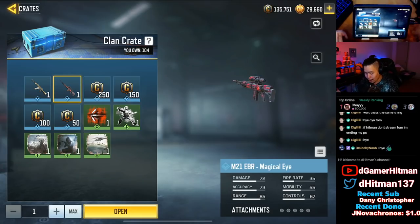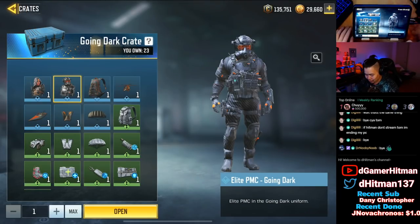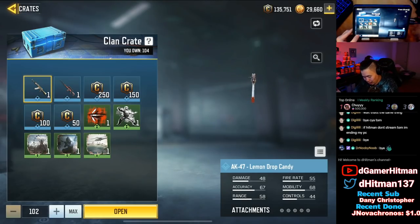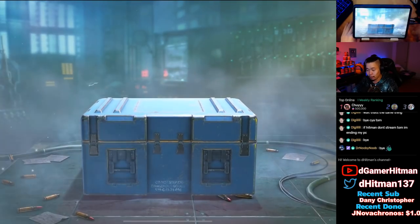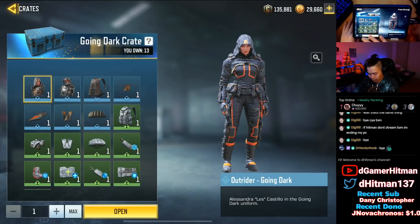We also got the M21 EBR - honestly I don't expect to pull much from this. And we got the Going Dark crate - I wish it was the other going dark crate. I already have the Elite PMC, so getting this one would be sick. We're gonna try. We'll do about 10 of these - they're all from free grinding. And yeah, we got nothing good there. I would say shocker, but I am not shocked.